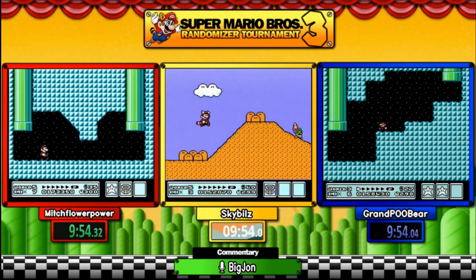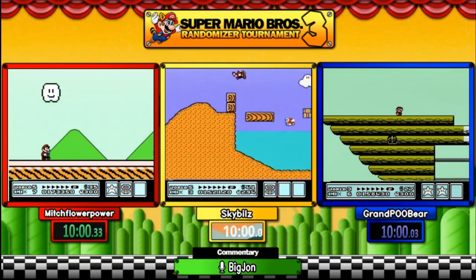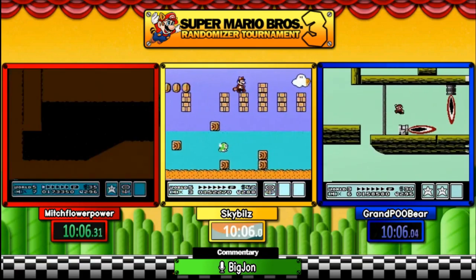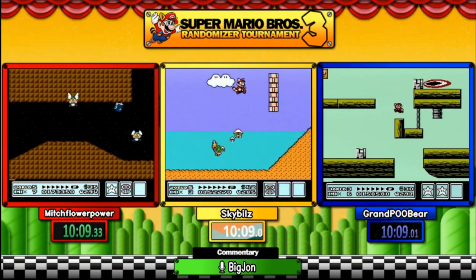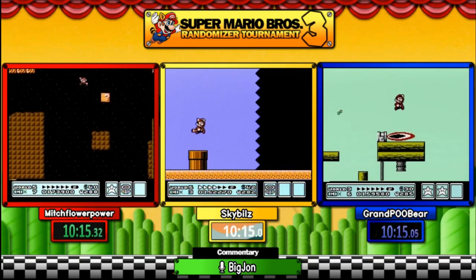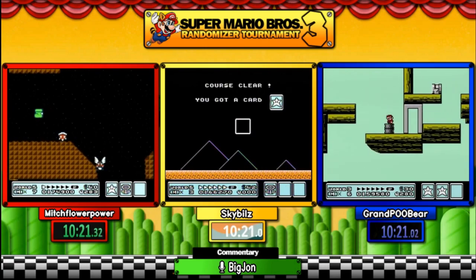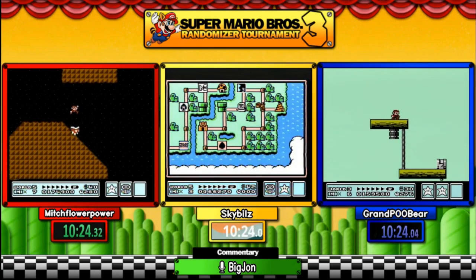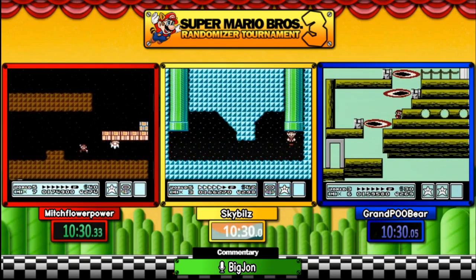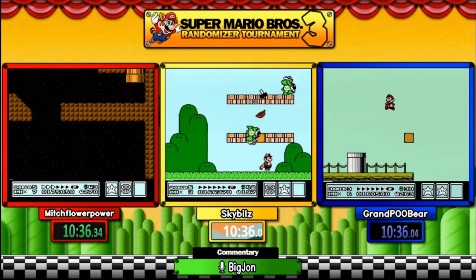Right now they're all traversing through the World Five map. Worlds are in random order. Grand Pooper is starting to wrap up World Three's map. World Five was the third world, so technically Mitch and Sky Bills are on the third world out of eight. For those who don't know, because the world order is randomized, you're not playing one through eight — you'll play one through seven in some random order, but eight will always be last. Coin ships award a random item, so if you're low on lives, they're something to consider.